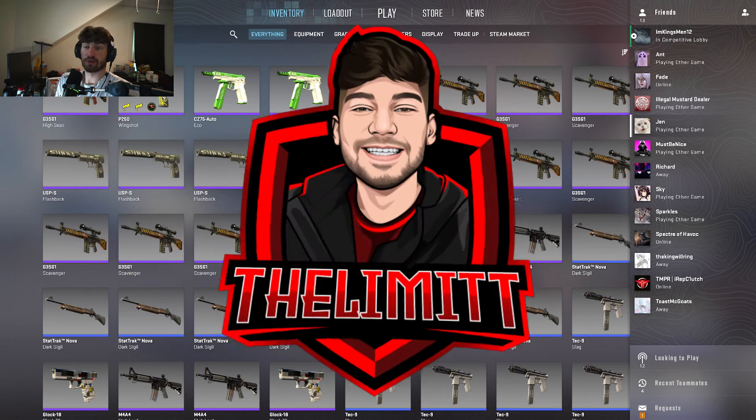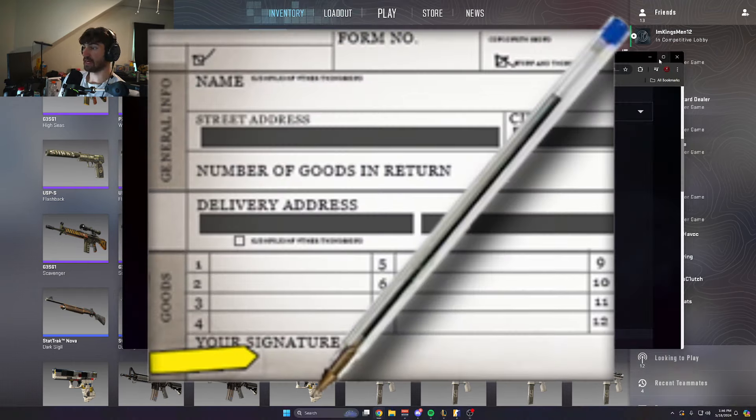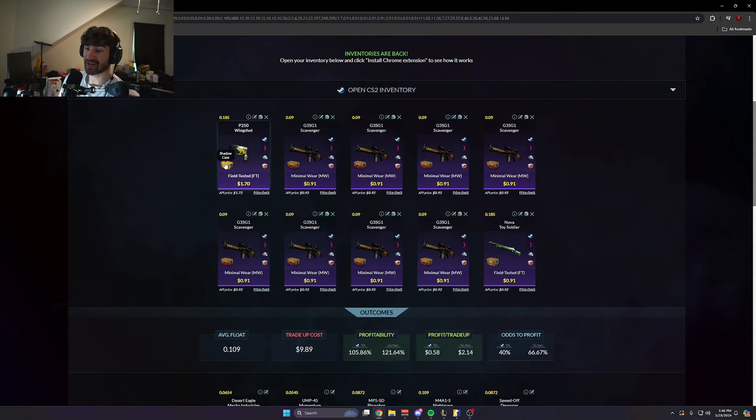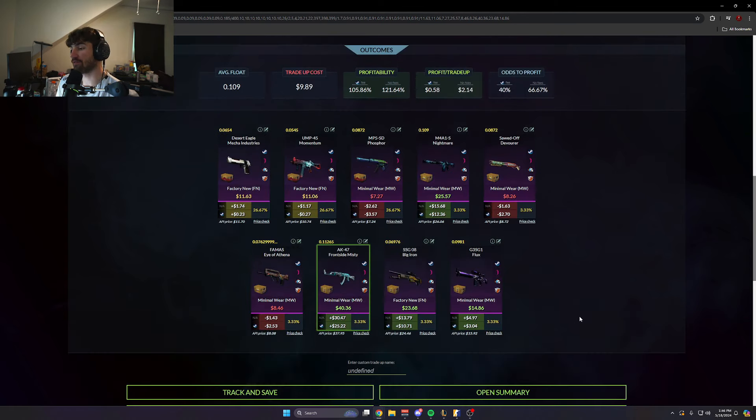What's going on everybody, welcome back to another video of Spray Your Limit. We have an easy trade up — actually a really good trade up. In the comments, someone said they wanted to see the Frontside Misty and a Nightmare, so we are doing it. This trade up is one thing from the Shadow Case field-tested under 0.185, one thing from the Horizon Case under 0.185, and then eight things from the Danger Zone under 0.09. It brings our Frontside Misty and our Nightmare out into mid-wear — you can see both of them here.